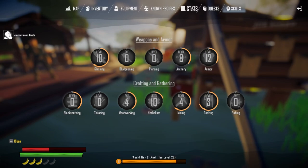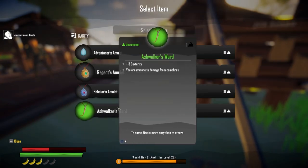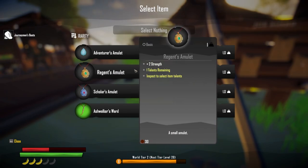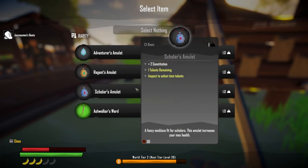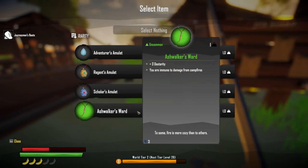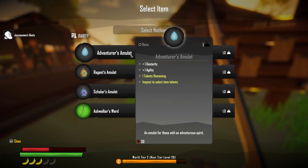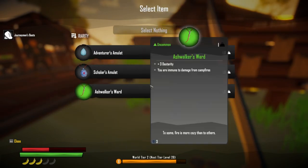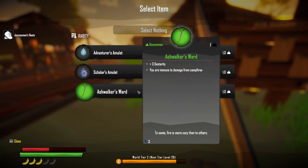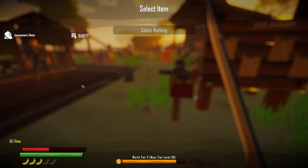Talent trees are under construction. Looking at stats - found a trinket to wear: one dexterity, one agility, two strength - that might be pretty good. Scholar gives two constitution and max health. Another option gives three dexterity and immunity to campfire damage - that dexterity would have been nice a while ago! I'll go with the strength trinket. No rings yet.